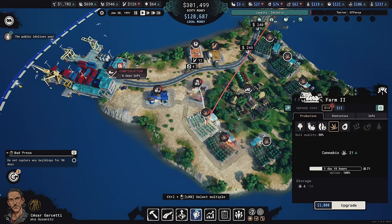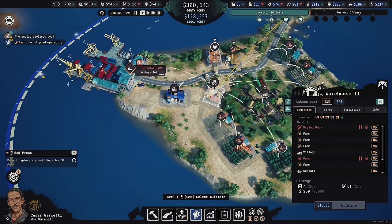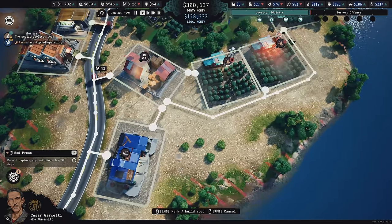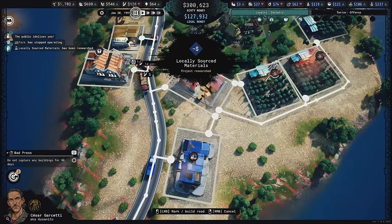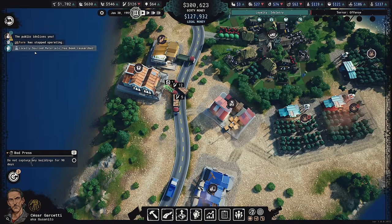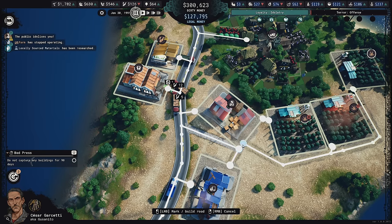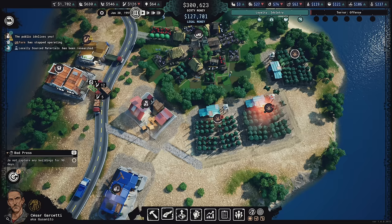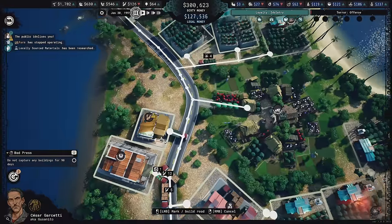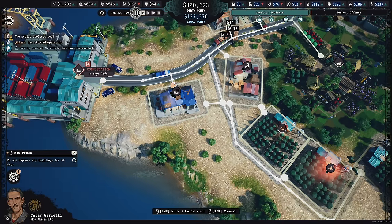Then I'll go ahead and upgrade — the drying rack is already upgraded so it can support more, I just need the trucks to go through. I'm having a hard time with those trucks. Gravel roads are unlocked now, but the trucks can't reach this area. There's no direct path, so we just got locally sourced materials which will make gravel roads cheaper. I'll bring gravel roads to here, here, here — and it needs a direct path to the road.